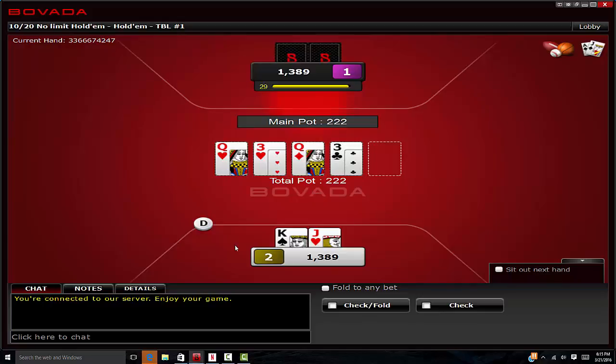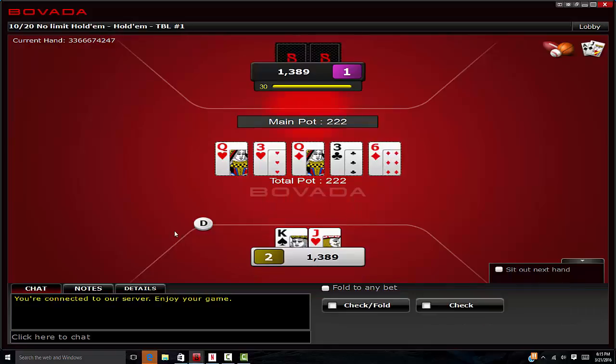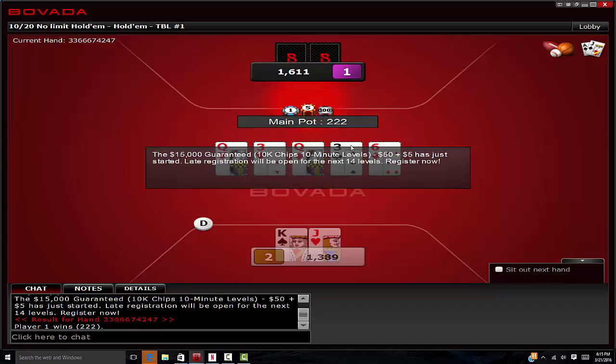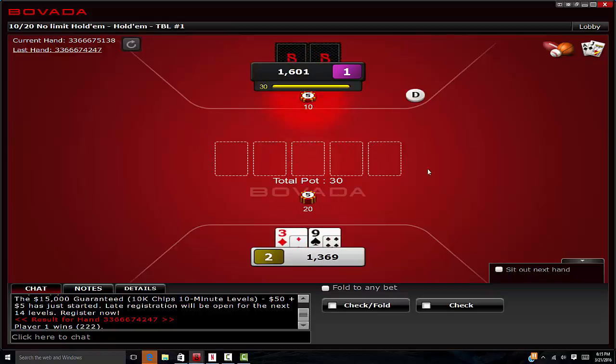Then bet bigger on any non-three turn. Didn't go our way that time. We've got a king hand — we've got some showdown value, but it's pretty hard to realize it, so whatever. Usually though we bet small on the flop, the turn card comes off something other than a three, we bet bigger, fold out all those 3x, baby pairs, and ace highs.